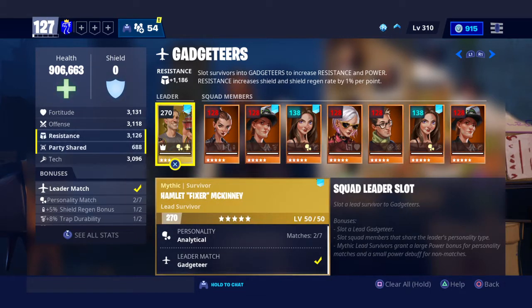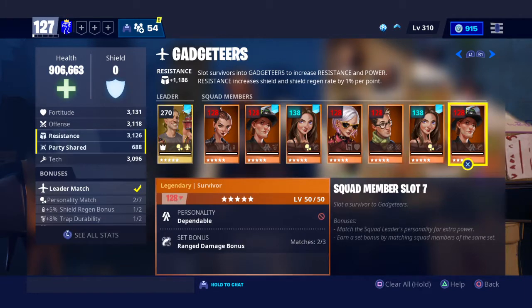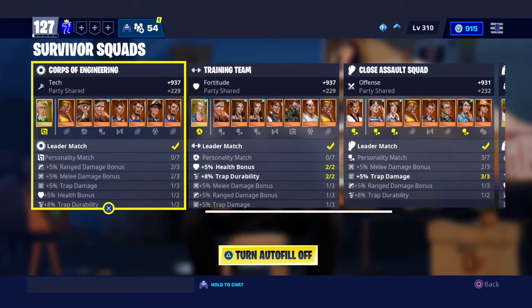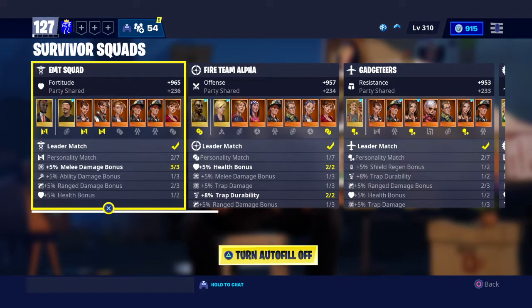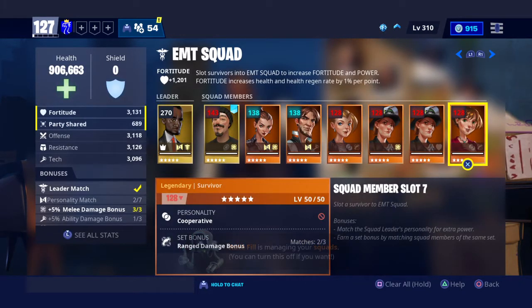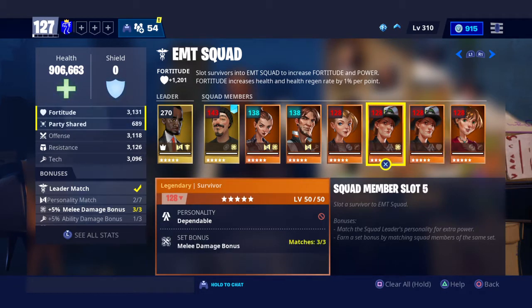For example, this guy is analytical — you have to match all these guys to be analytical too. Sadly, the computer doesn't do this. It took me down more than three levels. That is how important this is. Turning off autofill and matching the bonuses — that's the first part of getting your power level: putting the lead survivors in, and then matching all your normal survivors with the bonus of this guy.